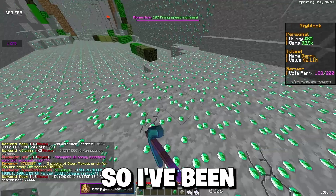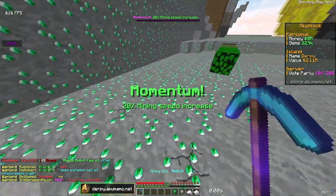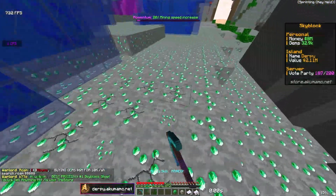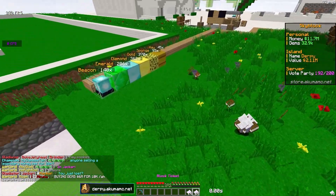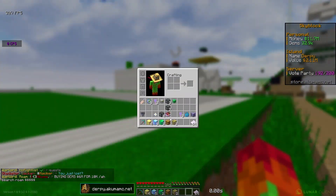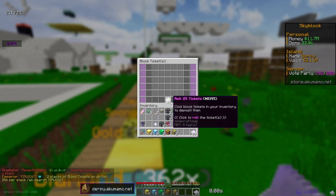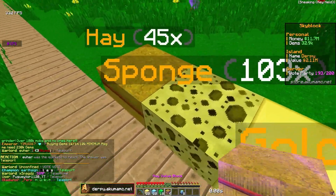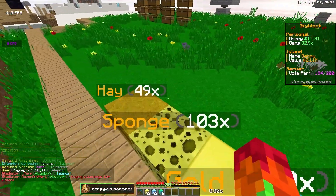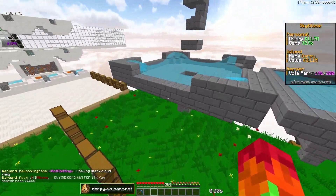After one hour of mining we got over a stack of block tickets and almost three stacks of cloud keys, plus around 8 million dollars and a ton of gyms. Opening the cloud keys gave us 10 extra block tickets. Redeeming all the block tickets, the sponges are worth 40,000, the hay is worth 40,000, the beacons are worth 20,000 — that's already 100,000. The emeralds brought us to 118,000, and in total we added 143,000 in island value.